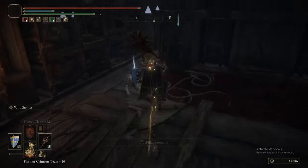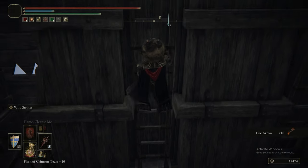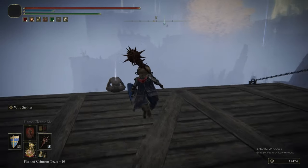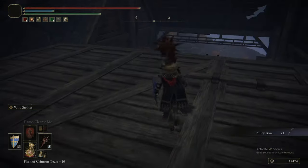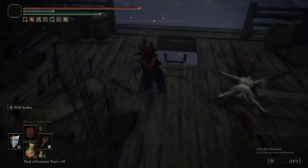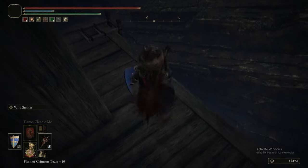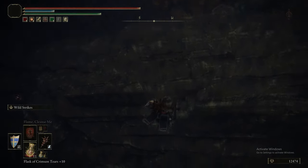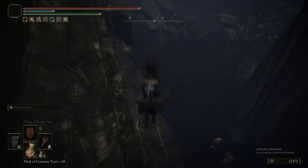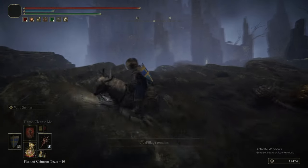This guy here being a Lindell foot soldier — we have gone over those drops before. There be the Pulley Bow. As we said, fantastic weapon — just has really respectable base damage, comes with Mighty Shot which is very useful. It's a direct upgrade to the Longbow for our build.